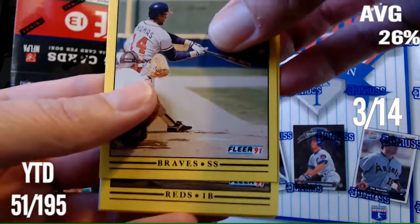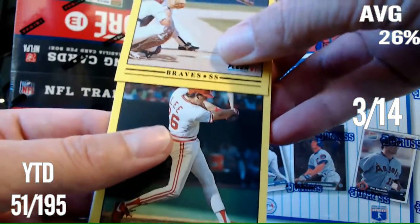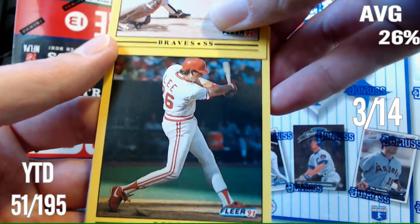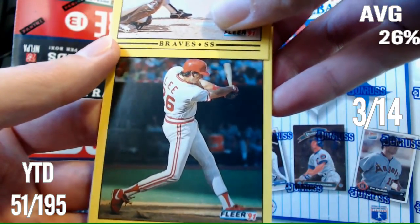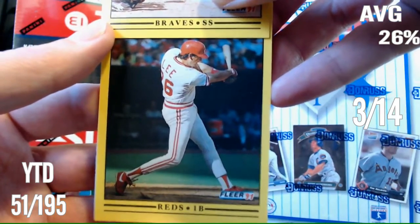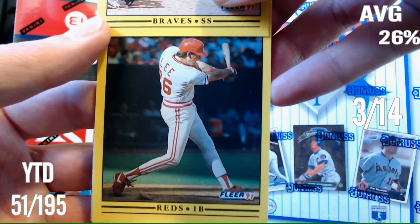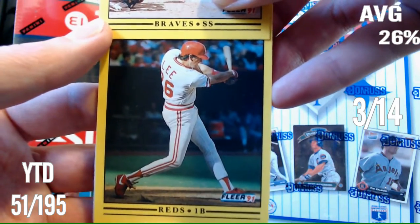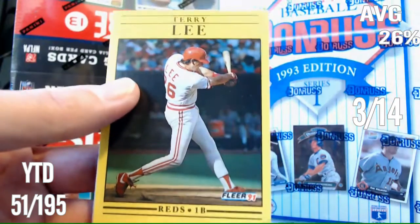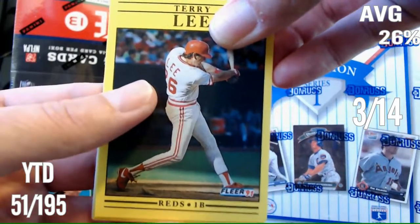Reds First Baseman. Oh, another name on the back. Lee? Reds First Baseman Lee. I don't know any Lee. Does anybody know a Lee? I'm gonna have to guess — what goes with Lee? I'm gonna guess Charles Lee. Terry Lee. Damn it, Terry! Alright, still three right. Hope I get two more.